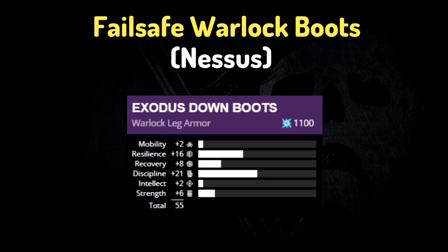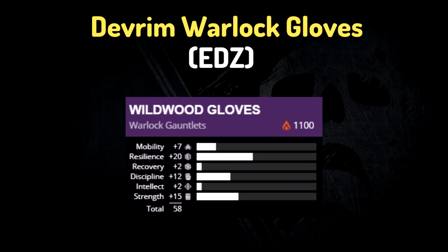And finally for Warlocks, we have Failsafe selling boots with a 16 resilience and 21 discipline roll. And we have Devrim at the EDZ selling gauntlets with a 20 resilience, 12 discipline, 15 strength, and 58 total stat roll.